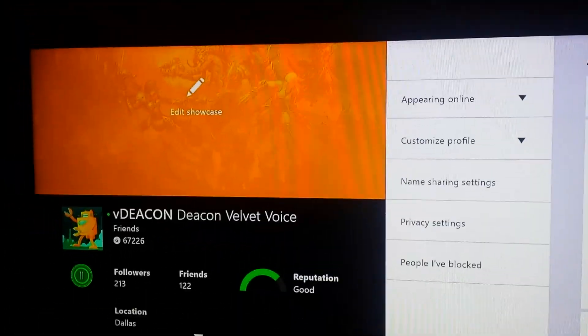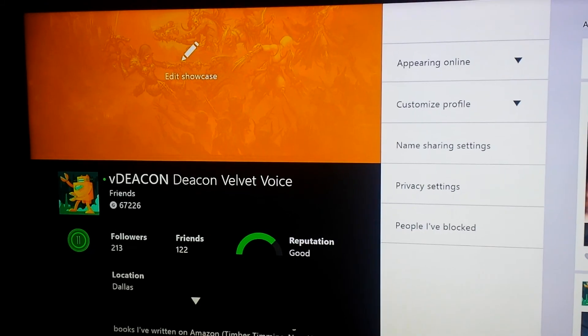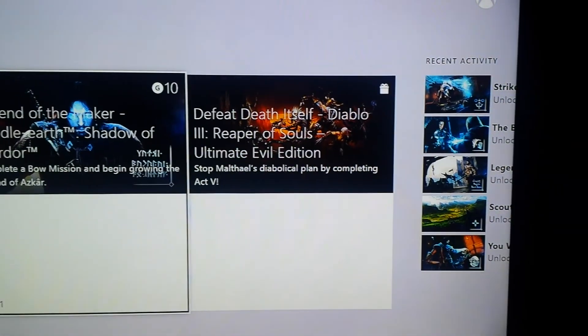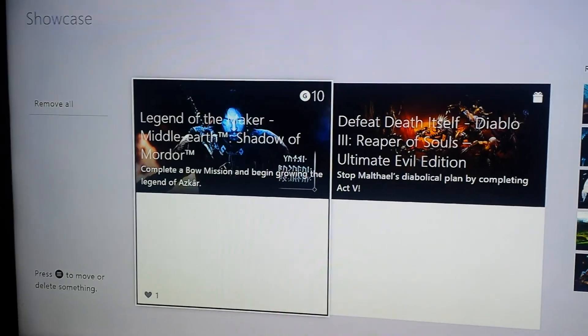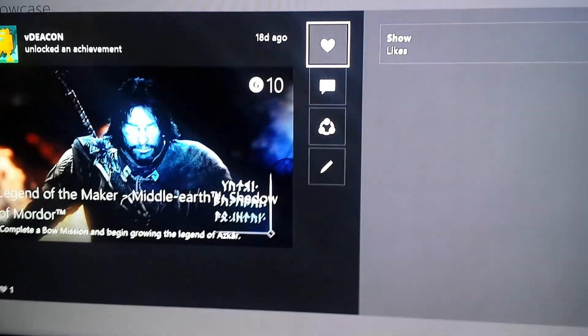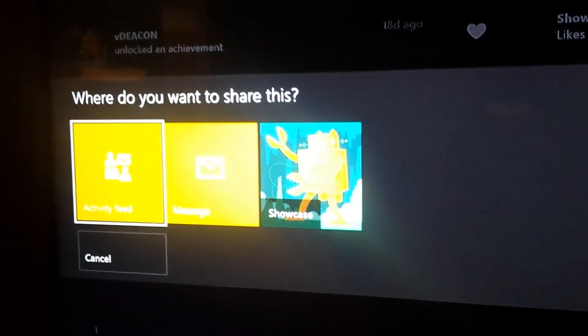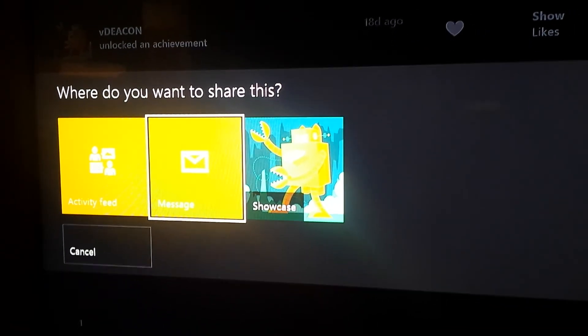If you want to change your showcase item, just hover over it and select Edit Showcase. That will bring you into your achievement list that you can check out and share on your showcase. When you hit it, it'll ask you if you want to share it — you hit the share button and it'll give you options: share it in a message, share it in your activity feed, or share it on your showcase. Pretty cool.